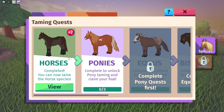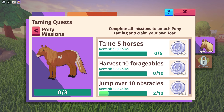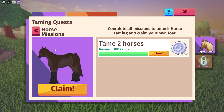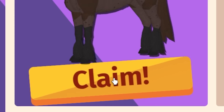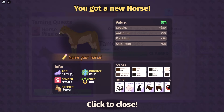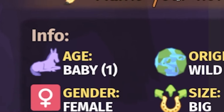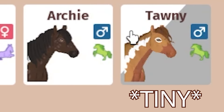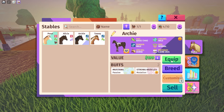So we have a journal, horses and ponies — there's ponies? Cool. Horses complete, you can now tame with horse species. Did I get a horse? It's a baby! I have no idea what to name the horses. Tawny? I'm gonna write Archer. Archer is the first horse that I caught.